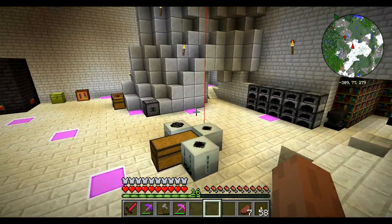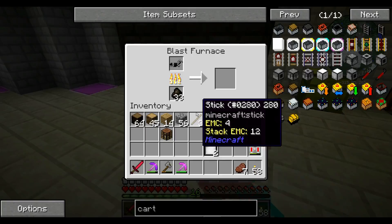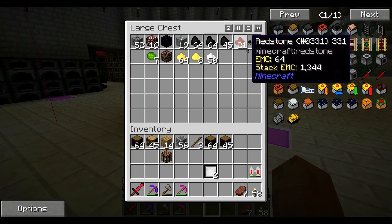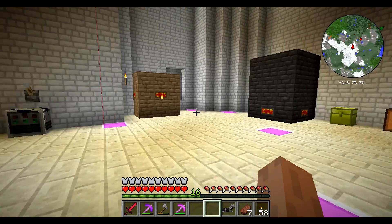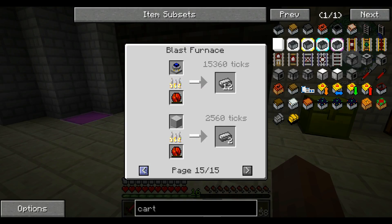We now have our blast furnace, which is actually close to being done with the iron horse armor, and we'll shove in the second piece of iron horse armor. There are 15 pages of recipes — all ways to turn things into steel. What was the other thing we wanted — an alloy furnace, right?